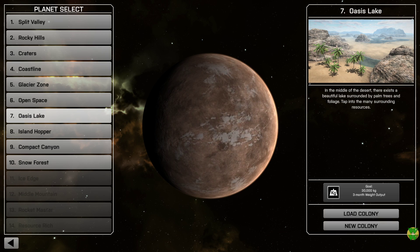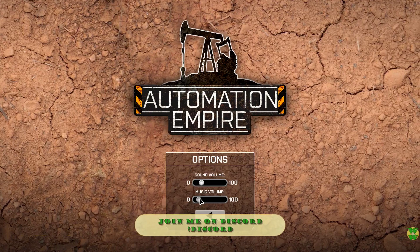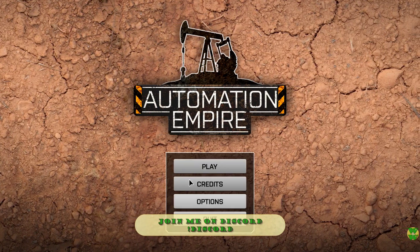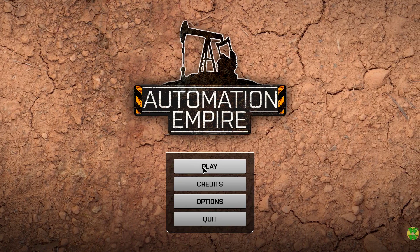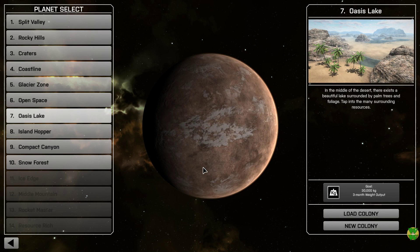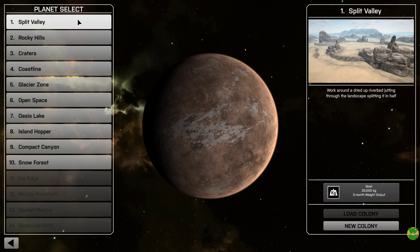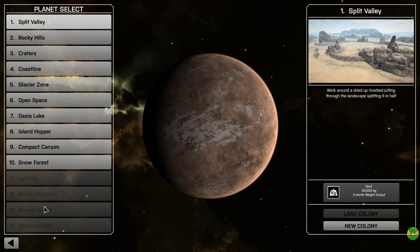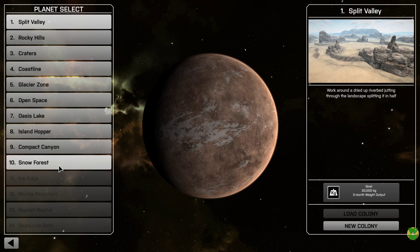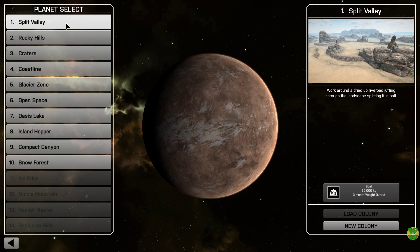I'll turn the music down just a little bit — it was okay for the countdown but it's a little loud to talk over. We have quite a selection of planets here, and it looks like there's more to come — whether that means I need to unlock them or how that works.